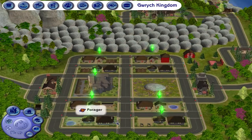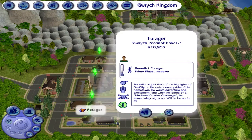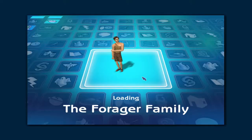Now let's go to the next family. Benedict is just tired of the big lights of Sim City and the quiet countryside of his hometown. He wants adventure and excitement, and when he learns of the Medieval Charter Challenge, he immediately signs up. Will he be up for it? We'll see. This is the forager family.